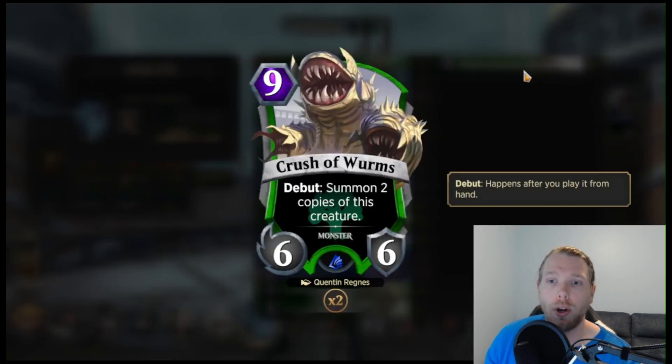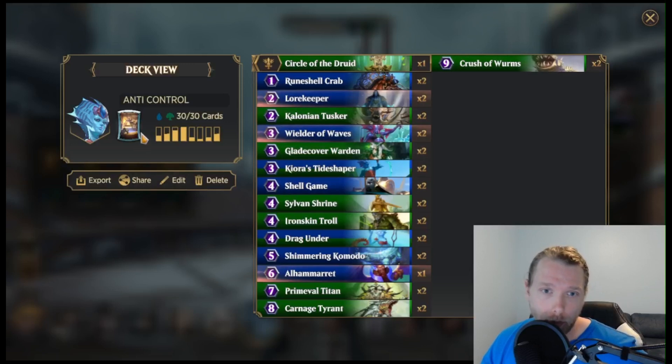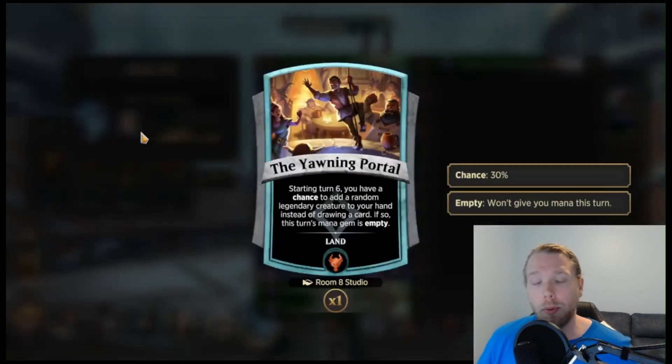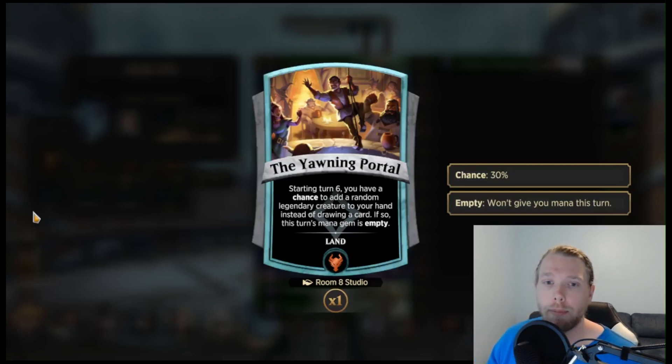We have Crusher Worms as like a nail in the coffin against a lot of decks. Since we have ward creatures, opponents are like, 'I can't deal with this unless I board wipe.' And then you board wipe, and we just drop Crusher Worms anyway — that's got to be pretty annoying for the opponent. For the land, when I play Kiora I don't like giving up mana gems. I'd much rather sacrifice a draw than a mana gem, because I'm trying to get to 10, 15, 20 consistently. It adds a legendary creature, increases your threat density, and doesn't mess with the amount of mana you gain per turn. I have two games — I hope you guys enjoy the video.